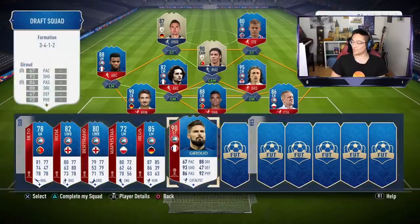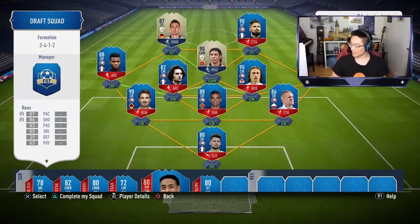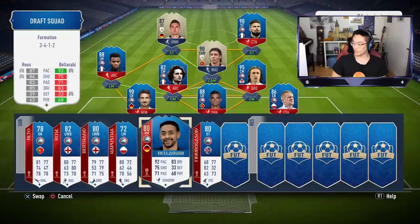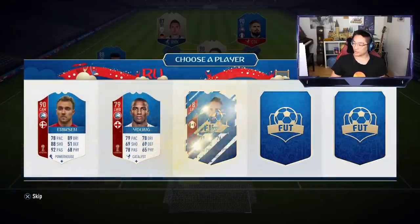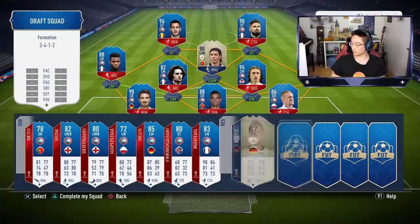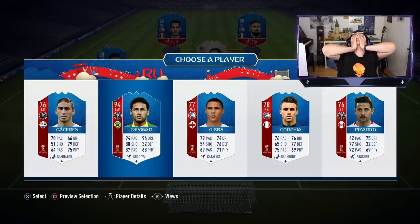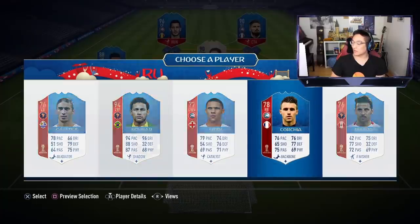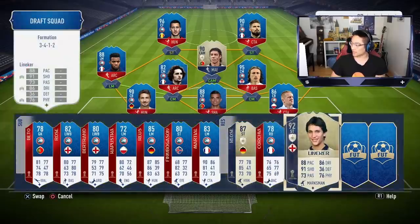Olivier Giroud at 90-rated — what an absolute tank. We play Marco Reus at right mid even though he loses a little chem, but everyone else is on full chem. We look for a manager to fix it but realize you don't even need a manager to play in this mode — the game is so different. We need high-rated players; Hazard comes up and is better than the alternatives for both rating and chemistry.